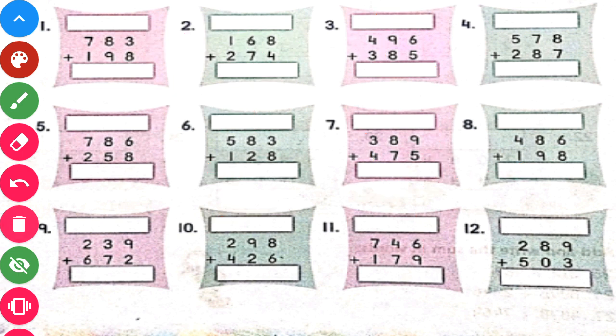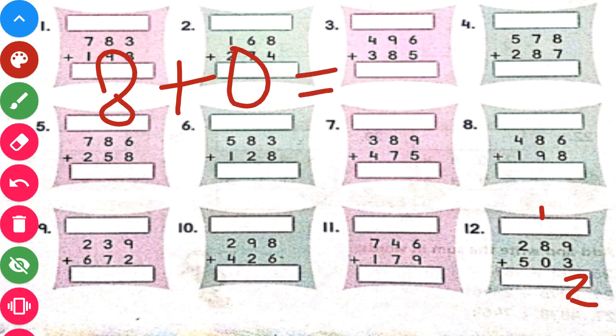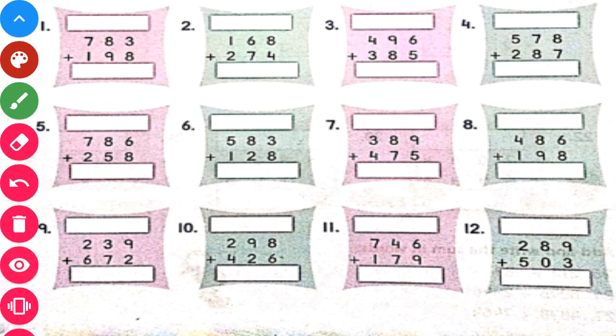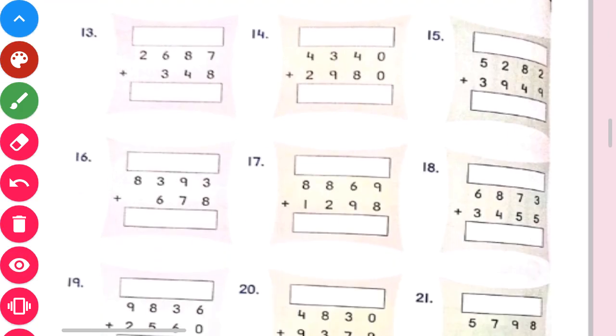Now let us do question number 12. Here, 9 plus 3 will give us 12. So we will write 2 here and put a 1 carry. Now 8 plus 0: any number added to 0 gives the number itself, so we get 8, and 8 plus 1 carry is 9. Now 5 plus 2 will give us 7. The answer is 792.